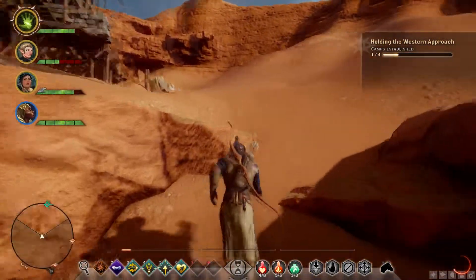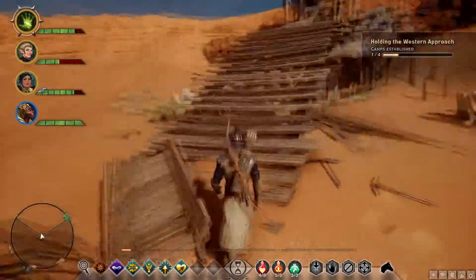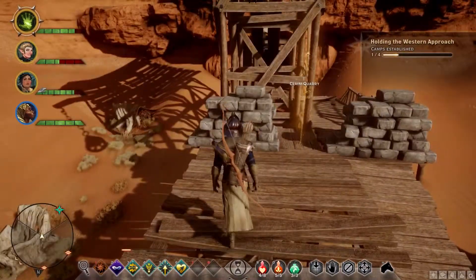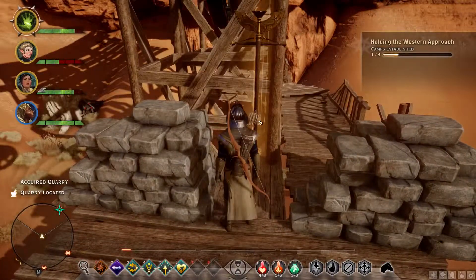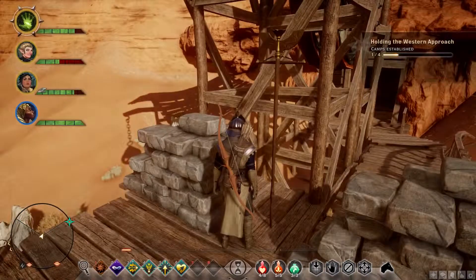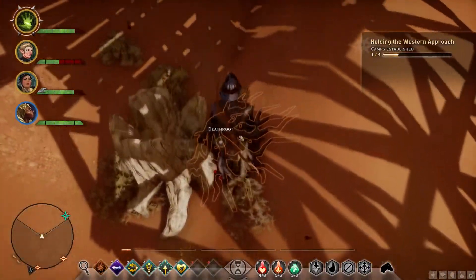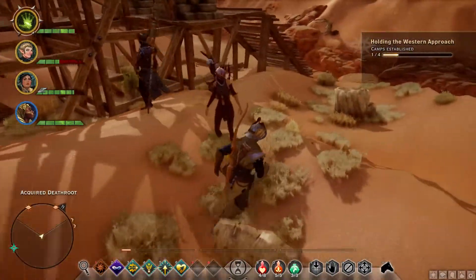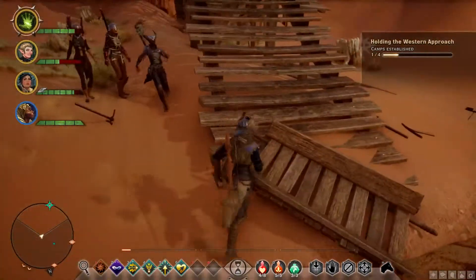What's up here — anything cool? Is there a cave we could go through, maybe a shortcut? Claim quarry — it's mine now. I claim this quarry for the Inquisition. Quarry located. Can't say I know what good that does us — it's like a logging camp. I know we needed it to meet a requisition at one point, so maybe we'll need this one too.